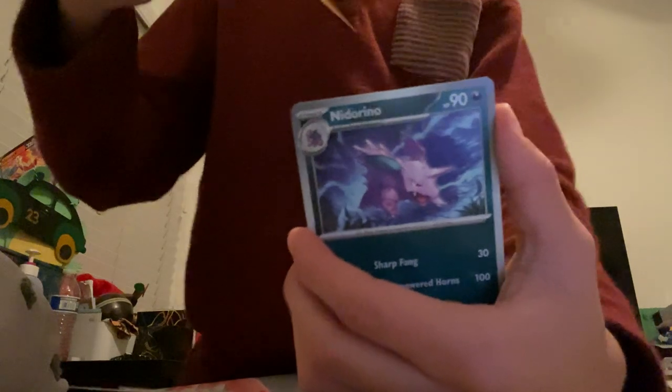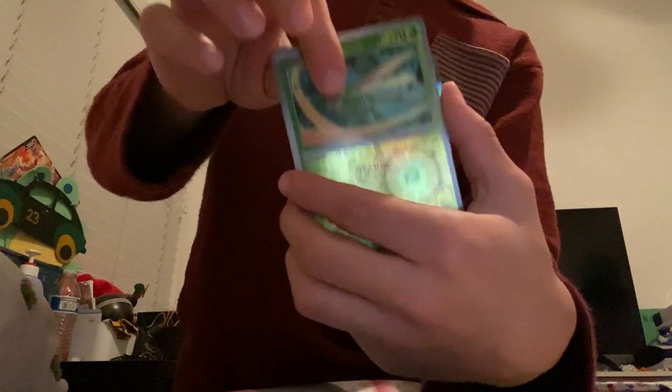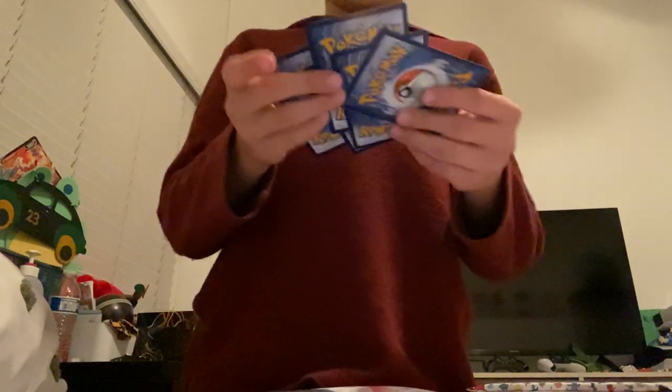Code card, Tentacool, Rattata, Squirtle, Lickitung, Sandslash, Nidorino, Golduck — Golduck again, wow — Scyther, and a shiny energy again for the fourth time!